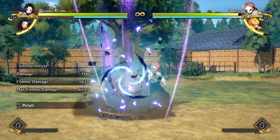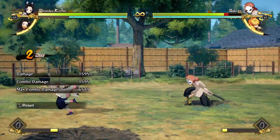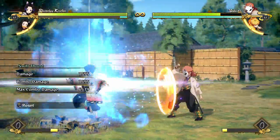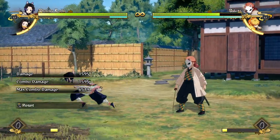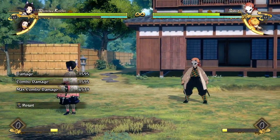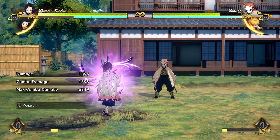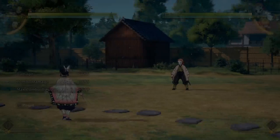To make up for her damage she has really powerful pressure, but as you may have seen a lot of her pressure is quite expensive. Even just to get this one grab off it cost two bars. It costs her a lot of meter to do her pressure — her pressure is really good and we'll talk about that later — but it's expensive. To make up for that, she gets a lot of situations where she can build a lot of meter.